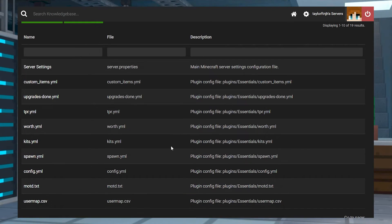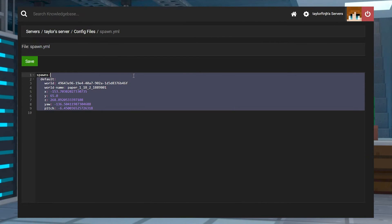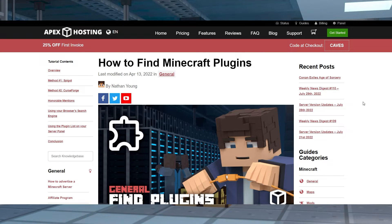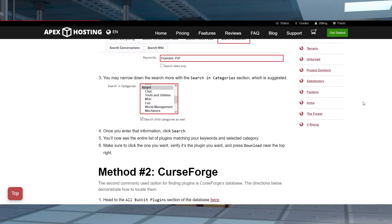Depending on your plugin, more configuration can be done within its files. Before choosing a plugin to use, make sure to review each plugin to see what suits your server best. A good place to start is to check out our how to find plugins guide that will be linked down below.